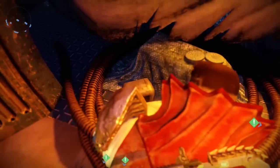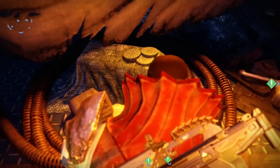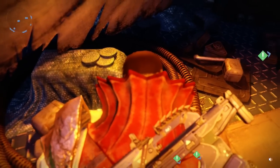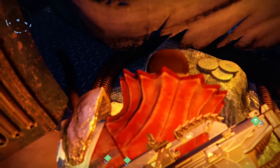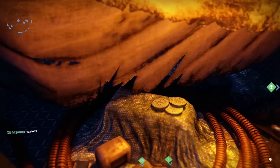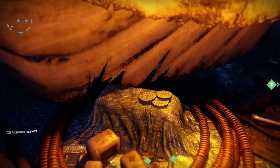So there you have it — six Judgment coins. The only areas we didn't search were the new Crucible maps and the level 35 encounter with Skolas himself. It is possible there may be more coins in an area we missed. There could only be six, or there could be 20. But if you know Bungie, they're big fans of the number seven, so I'm betting there's one more out there.